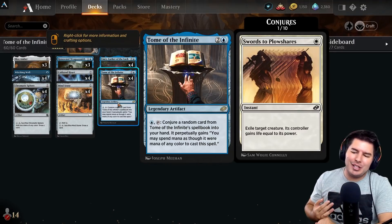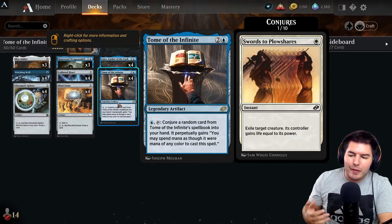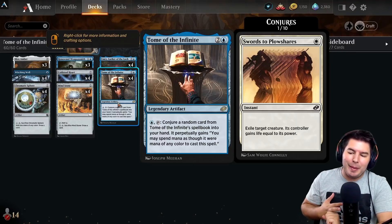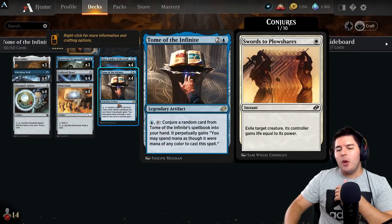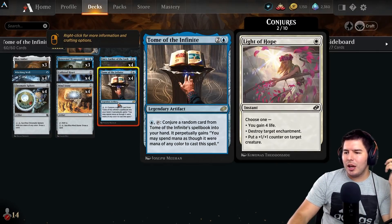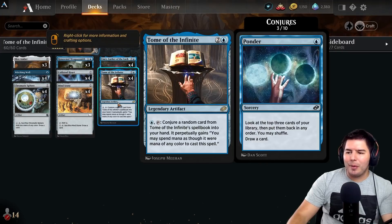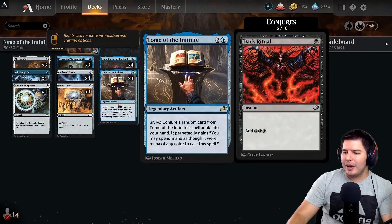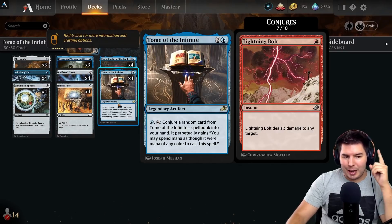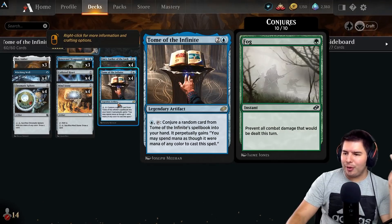Tome of the Infinite: three mana legendary artifact. Pay one blue mana and tap it to conjure a random card from the Tome of Infinite spell book into your hand. It perpetually gains 'you may cast this spell as though it was any mana,' so we can use blue or colorless to cast these spells. The ten spells are: Swords to Plowshares, Light of Hope, Ponder, Force Spike, Dark Ritual, Duress, Lightning Bolt — which is the main thing that helps us win — Assault Strobe, Giant Growth, and Fog.